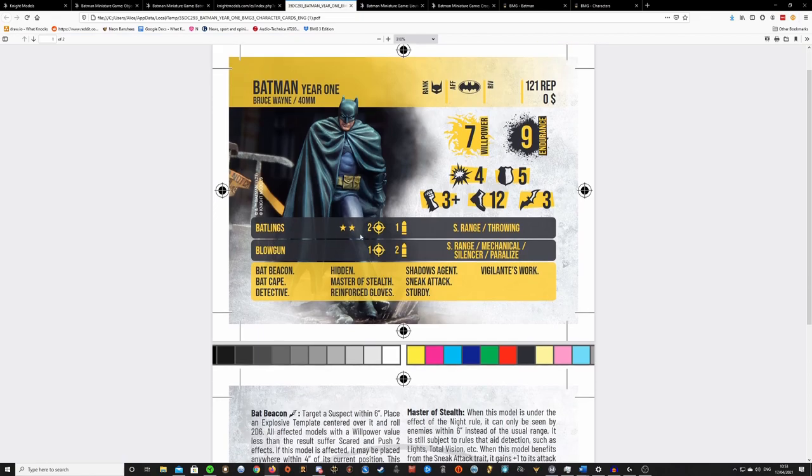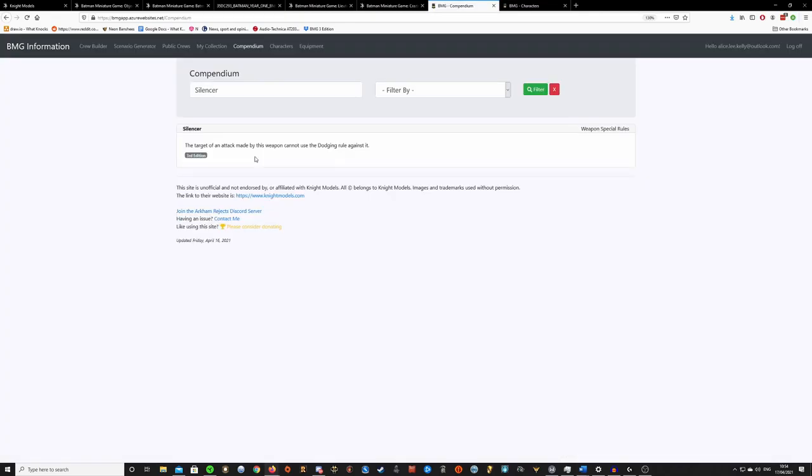He comes with the standard Batarang skill — 2 stun damage, rate of fire 2, short range throwing, so you can move and throw. That's pretty good. Blowgun is new — rate of fire 1, short range, with mechanical silencer and Paralyze. Silencer basically means the opponent cannot use the dodging roll against it. This is excellent — really strong, especially against lists that really rely on dodging, like acrobatic lists.